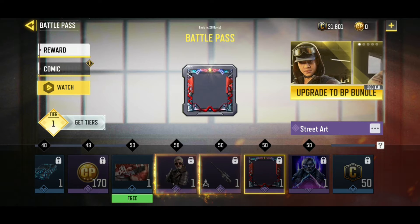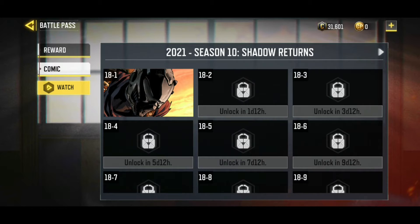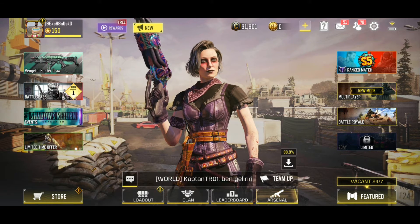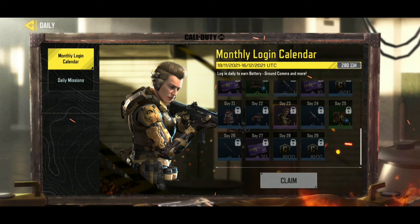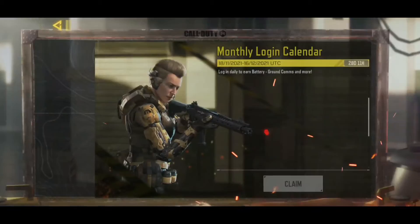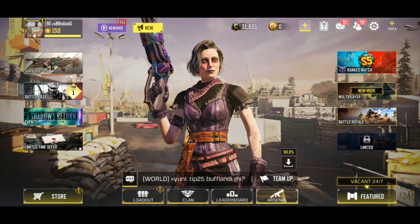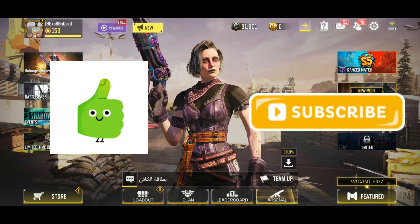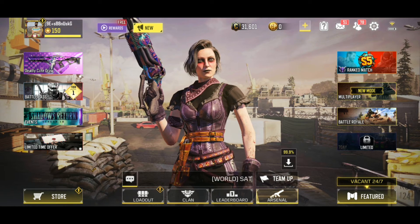Also in Tier 50 we have the epic SVD — looks kind of nice, not gonna lie. And of course the frame, and that's pretty much it guys. Pretty nice battle pass — I think the previous battle pass was better, but this is also pretty nice. And of course let's see the daily login skin for free — we got Battery and she's kind of nice for a free skin. That's pretty much it for this video guys, I hope you enjoyed. If you did, definitely hit the like button, and if you want to see more content like that hit the sub button. I will see you in the next video, take care and have a great day, peace out!